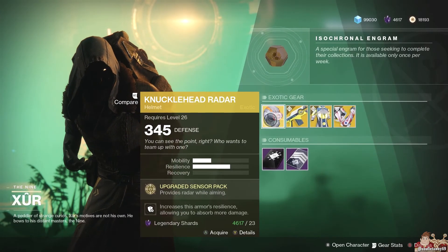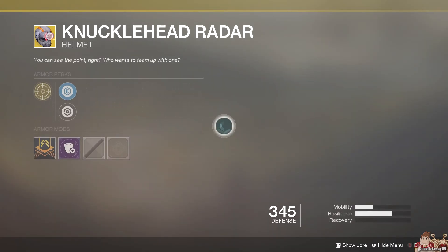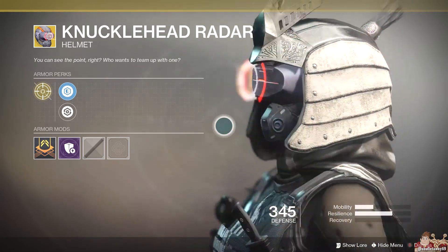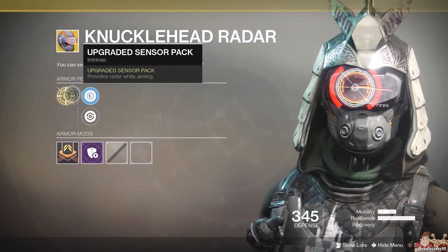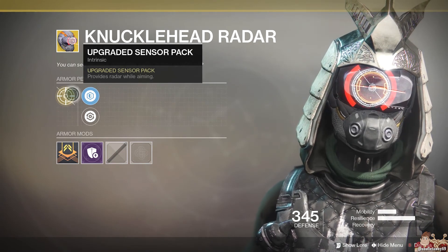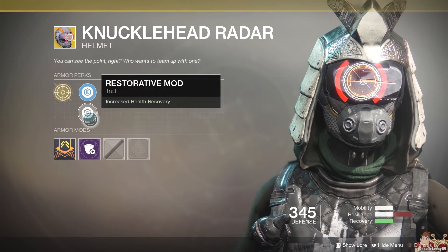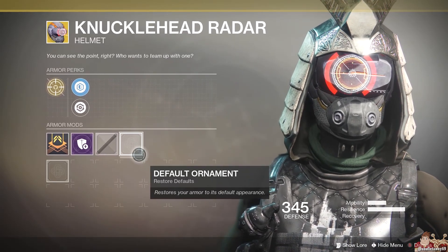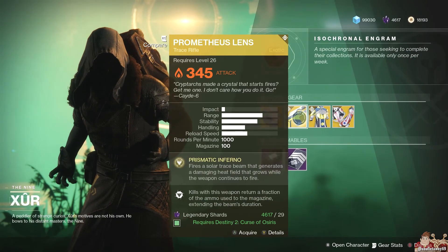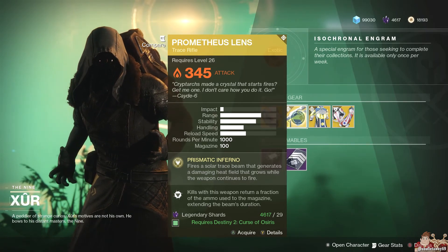Alright, moving on to Xur's primary inventory, we have Knucklehead Radar, and its primary perk lets you have radar while aiming your weapon, except in competitive modes, as I understand it. I don't play competitive, but there you go. If you don't have it, you might want to get it, because it comes in handy. I never use it, but I know people who do, and if that's your thing, go for it.